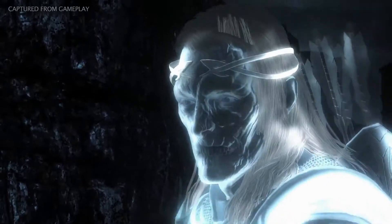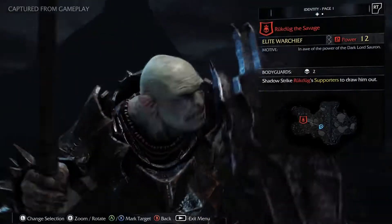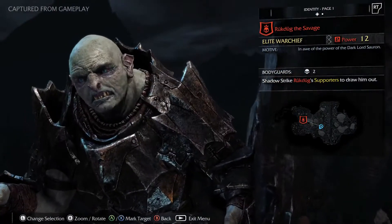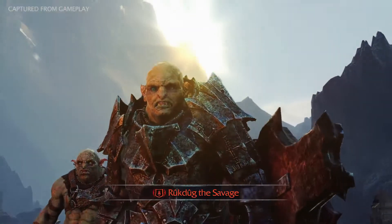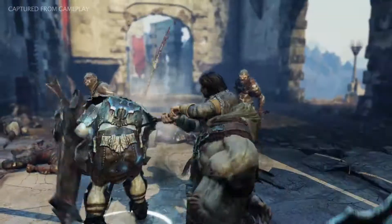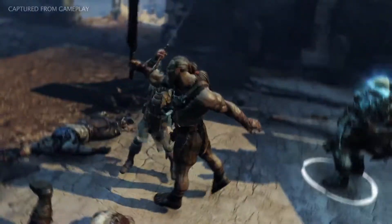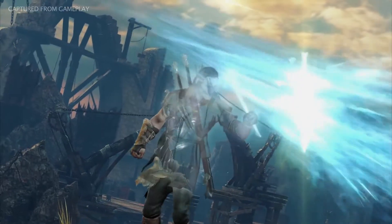Finding an epic rune requires Talion to dominate a captain and have him deliver a death threat to his warchief. Hearing that Talion is after him and promising a cruel death, the warchief surrounds himself with bodyguards for protection. Defeating the warchief and his gang is no easy task, but the reward is great — with the death threat fulfilled, the warchief drops an epic rune.